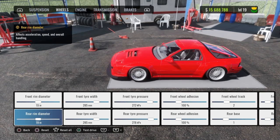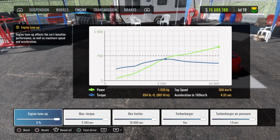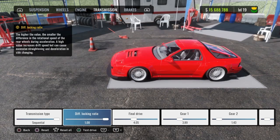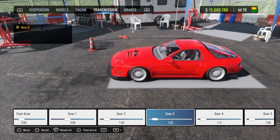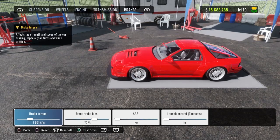There you go — the wheels, the engine max again, transmission, and these are the brakes.